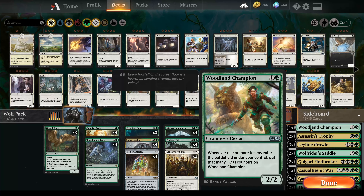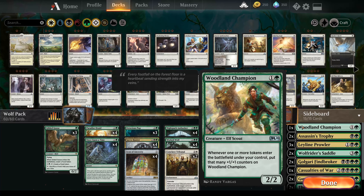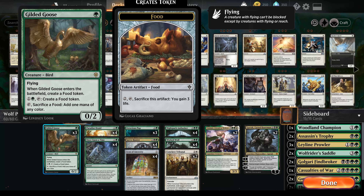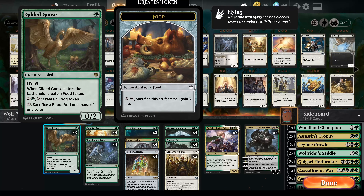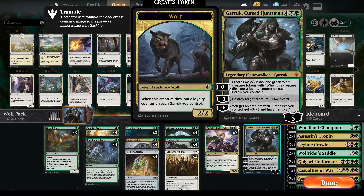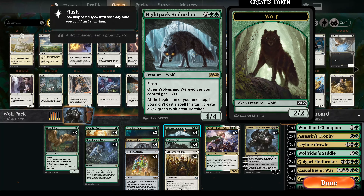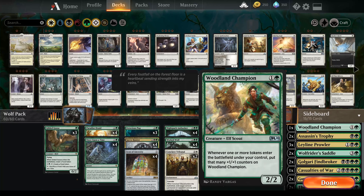In terms of sideboard, there are a few options you can replace here. First is the Woodland Champion — whenever another token creature comes into play he gets +1/+1. Every food that comes into play he also benefits from, so he can grow quite quickly every time you make a food, or when the Savvy Hunter attacks or blocks and makes a food. Also Garruk's wolves are token creatures, so he benefits from those too. The Ambusher — one thing I forgot — if you don't cast a spell on your turn he also creates a 2/2 wolf token creature, which is going to be buffed by Knight Pack and Icon of Ancestry, and the Woodland Champion will also get a +1/+1 counter.